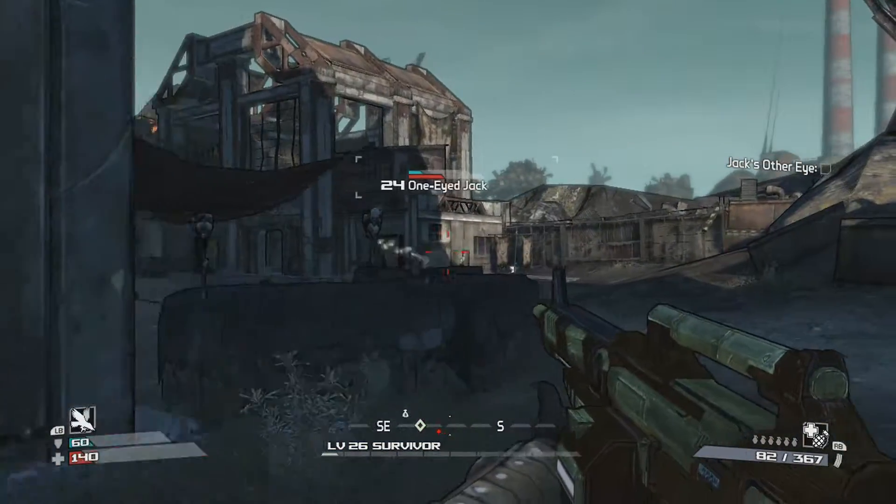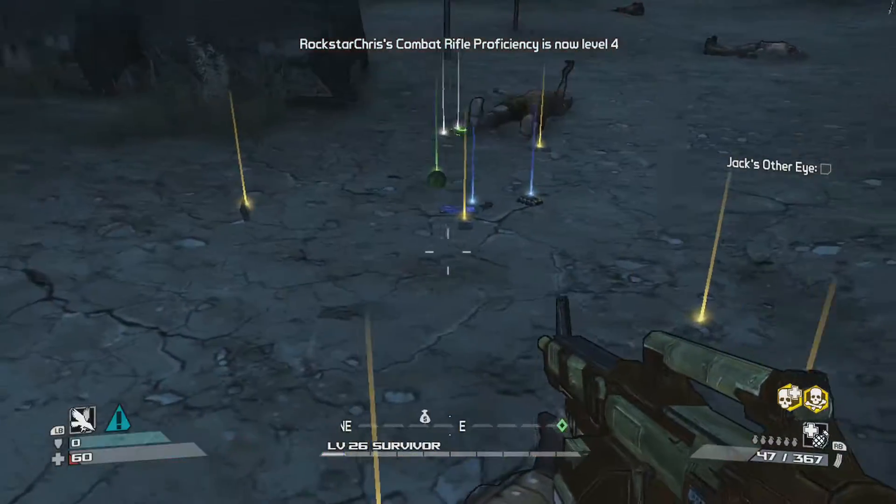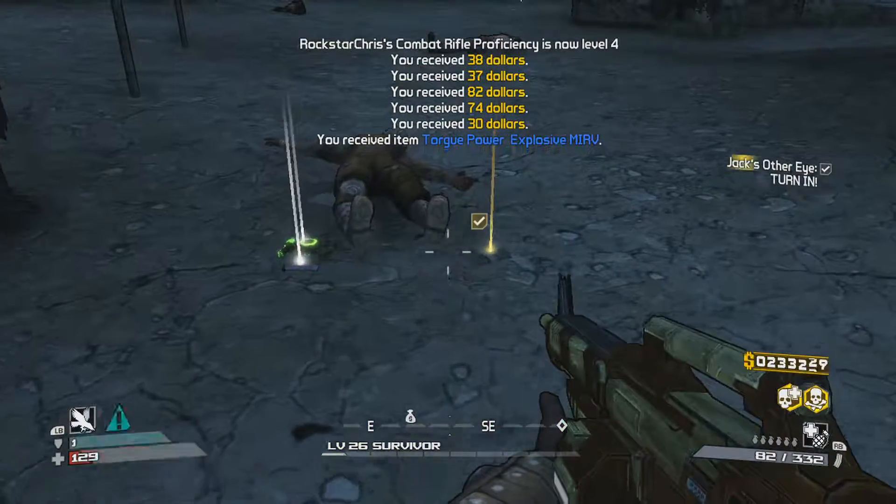Normally I would just shoot at him from the roof there, but basically what you do is keep strafing sideways and you should be able to dodge most of his attacks.